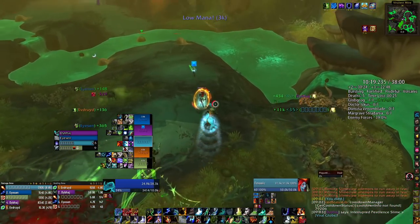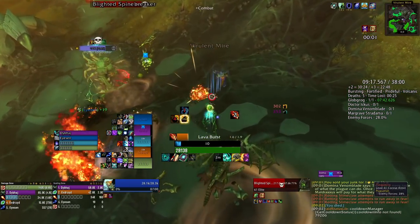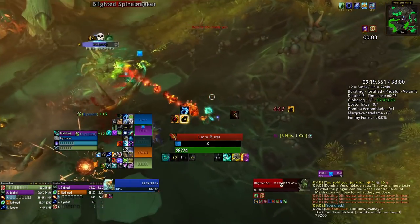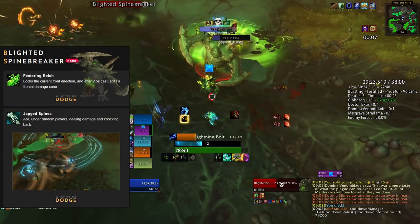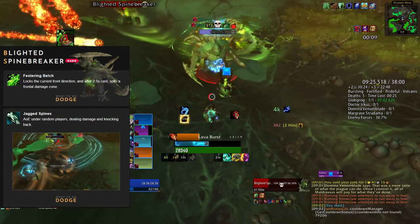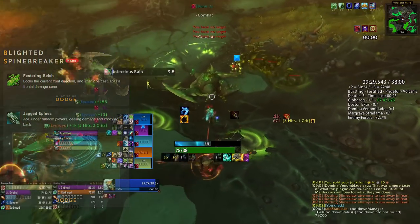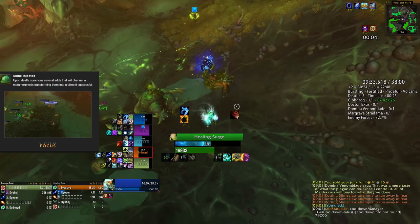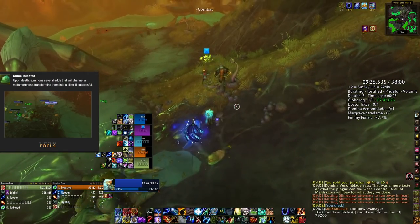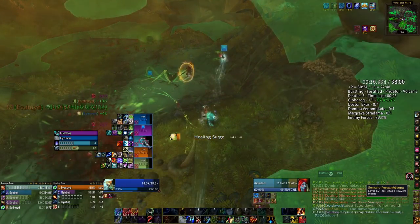That will definitely help in Fortified weeks. The other main things to notice in this trash are the Spinebreaker and the Rotmarrow Slimes. For the Spinebreaker, as a tank it should be a rule of thumb to not tank him facing your party because it's going to do a frontal. And when he dies, you have to soak the little slimes spawning from the ground, or they will transform into a bigger slime and slow you down even more.